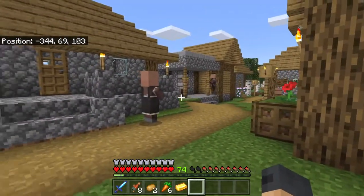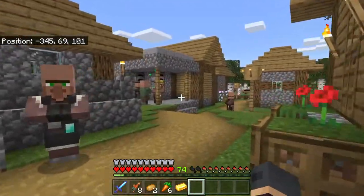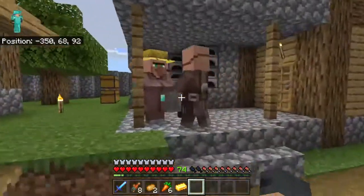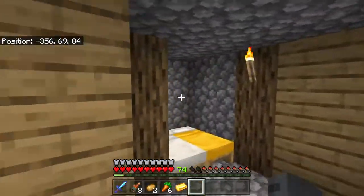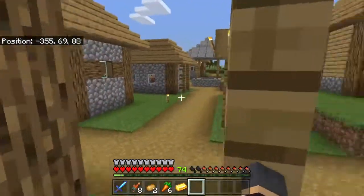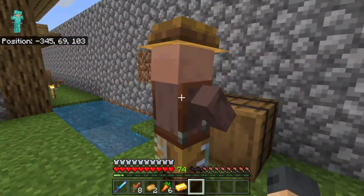I'll put the barrel here for now. Oh, that actually had the sparkle effect — when you see that sparkle effect it means someone's got a job. Let's look around and try and find the guy who works there. Here he is — the fisherman! So what does he trade?